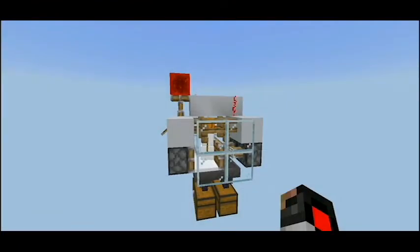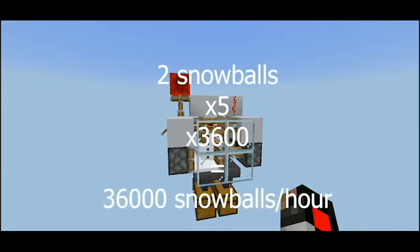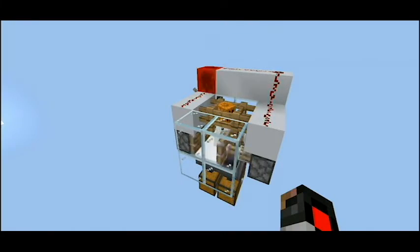Let's explain a bit about the farm first. We're gonna go into the numbers. This farm can produce two snowballs every two redstone ticks, or 0.2 seconds. If we do the math, that equals 36,000 items per hour, which is insane for such a small farm.